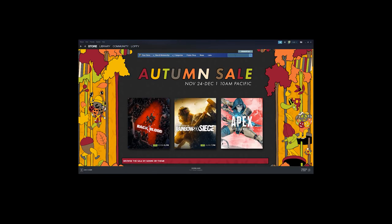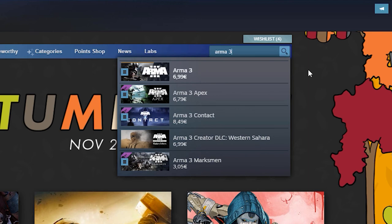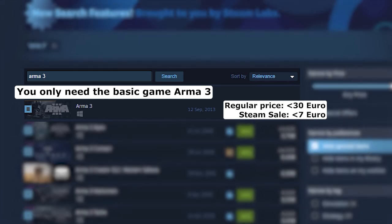Start your Steam client and search for Arma 3. You only need to buy the basic game, Arma 3. Normally it's less than 30 euro, because it's a rather old game, released in 2013. If you wait for a Steam sale, the price will be even lower.